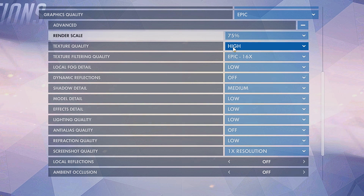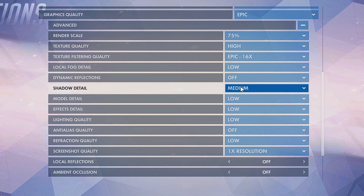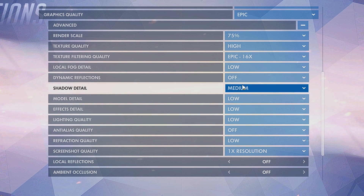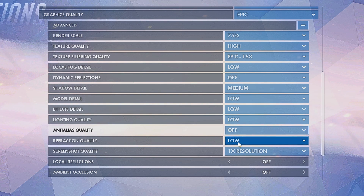The rest of the graphics settings you should set as I have them. I like having texture quality and texture filtering quality to high and epic, while putting local fog detail and dynamic reflections to low and off, and shadow quality on medium — to gain that competitive advantage where shadows can be seen around corners. My models are low, effects are low, lighting quality is low, anti-aliasing is off, and refraction quality is low. Screenshot quality is one, and local reflections and ambient occlusion should both be off — my recommendation to gain the most fps from the graphics quality settings in Overwatch.